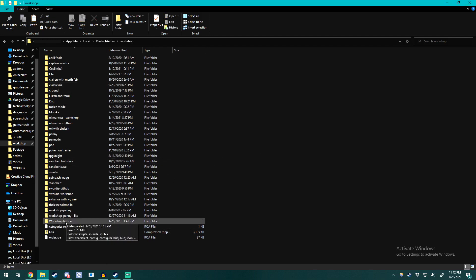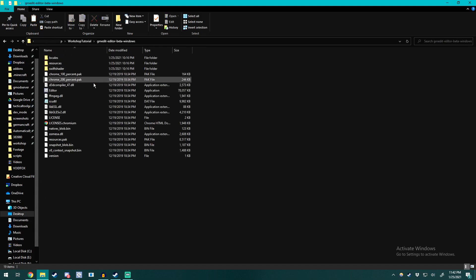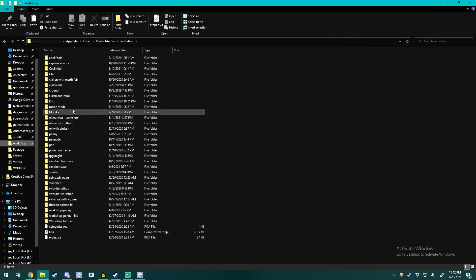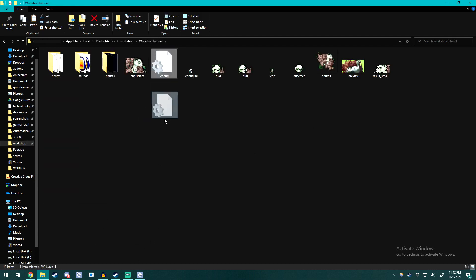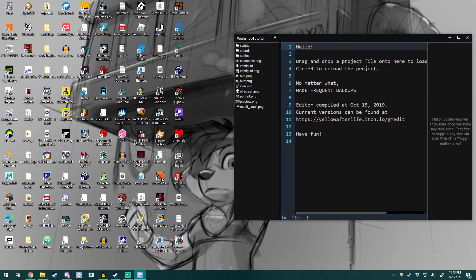Now that we have our file in the main workshop folder, we're going to get into a little bit of coding. Open up gmedit — you can find that in the folder. Instead of opening files like a normal notepad, go into your workshop tutorial folder, grab the config file, and drag and drop it into gmedit. If you have the ROA dialect, everything should load up as you see here and be perfectly fine. Otherwise, you'll need to figure out what went wrong in the ROA dialect setup. Now load up Rivals of Aether — I've turned off the sound to make my voice easier to hear.